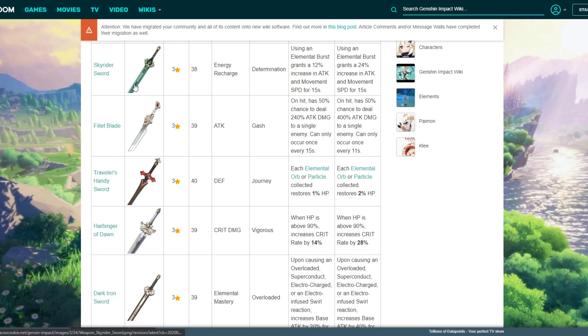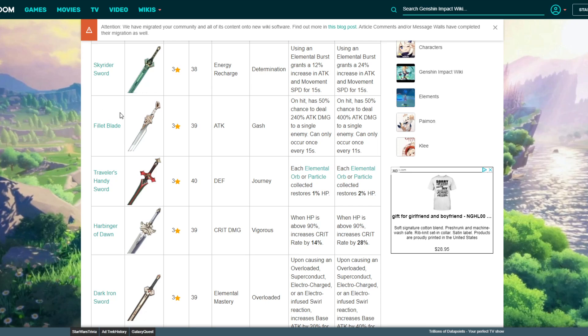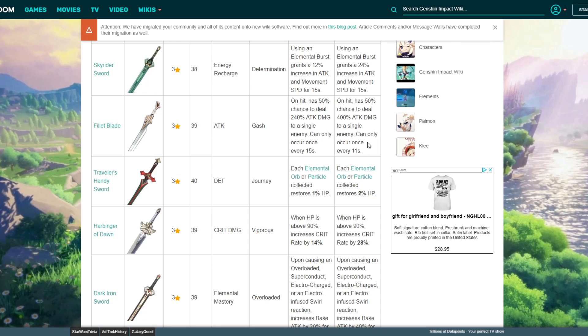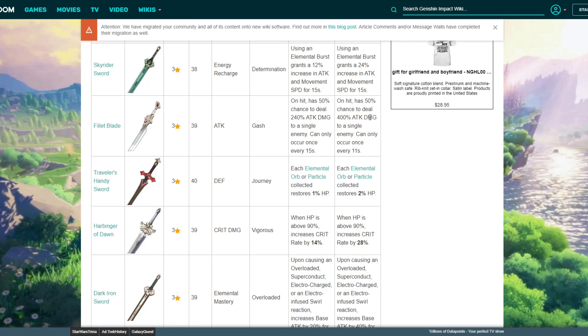Fillet Blade gives you attack base and attack percent as the second stat. On hit it has a 50% chance to deal 240% — max 400% — damage to a single enemy, and can occur once every 11 seconds. This is basically like a mini Prototype Aminus, but the thing is this is a one-handed sword and it procs every 11 seconds, which is pretty often.